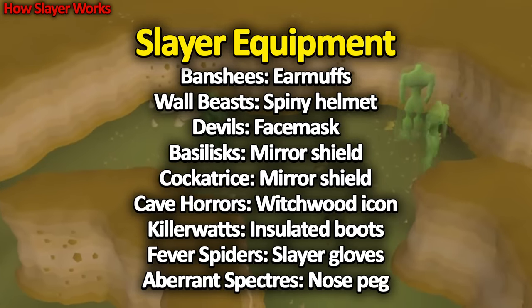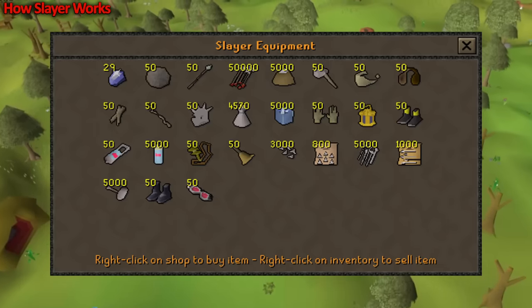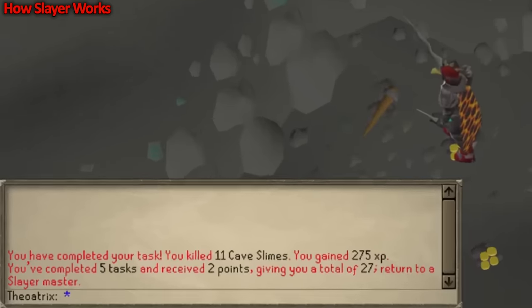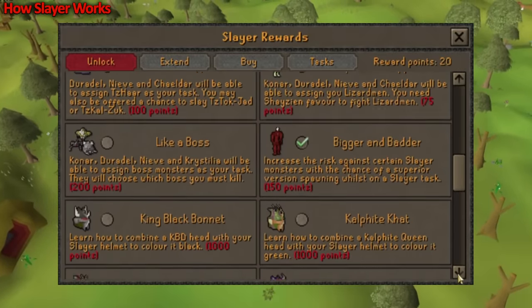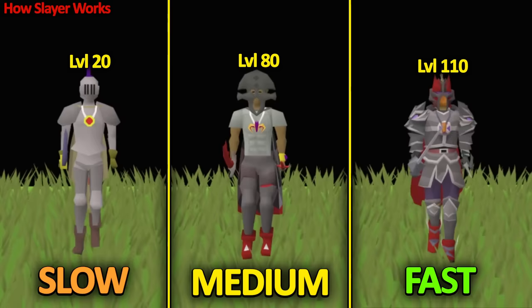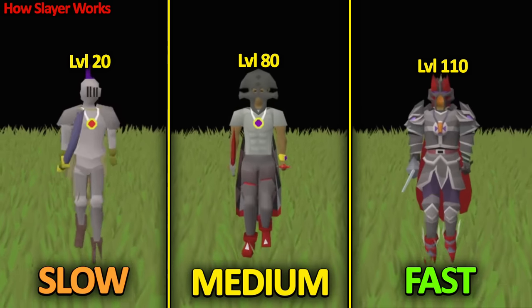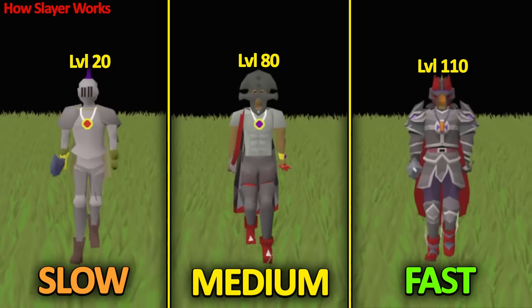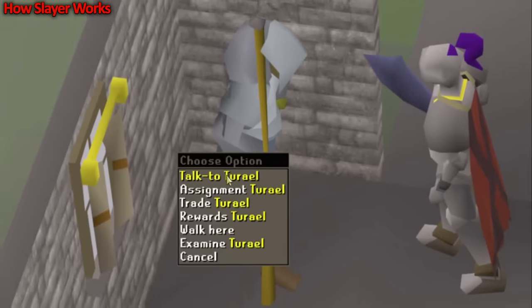Some Slayer Monsters require items to be able to kill them. Dust Devils, for example, require a face mask, otherwise your stats get drained. These Slayer items can be bought from any Slayer Master. When you complete your Slayer Task, you gain a number of Slayer Points depending on the Slayer Master. Slayer Points give access to a wide range of Slayer-related rewards. Overall, Slayer is a skill that is significantly faster if you have high combat stats — it's extremely slow at a low combat level, so I'd suggest starting Slayer at a minimum of 70 combat.